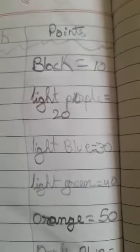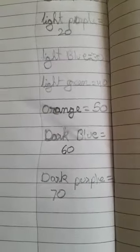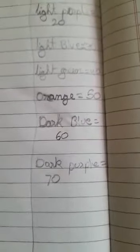Points: Black — 10 points. Light purple — 20 points. Light blue — 30 points. Light green — 40 points. Orange — 50 points. Dark blue — 60 points. And dark purple — 70 points.